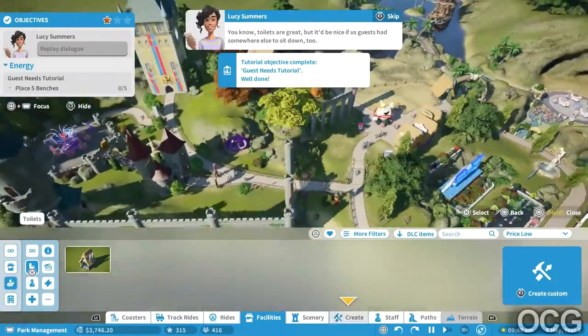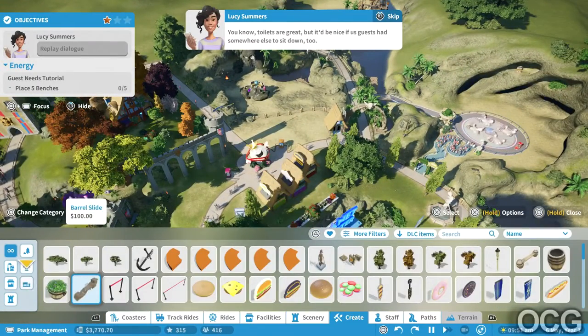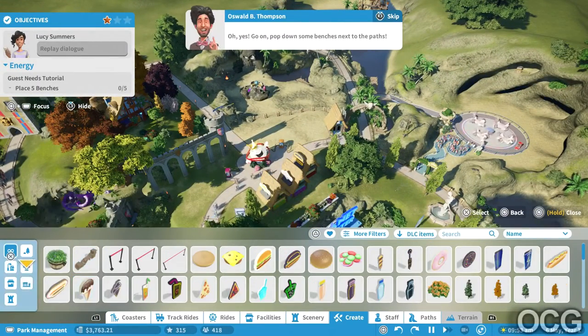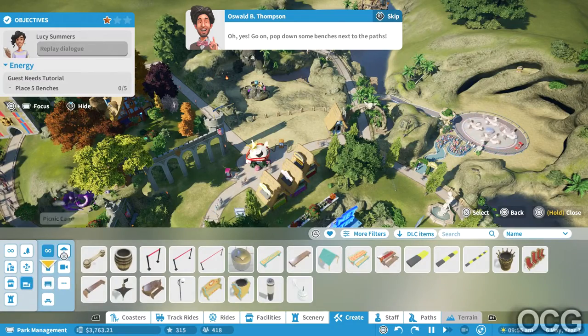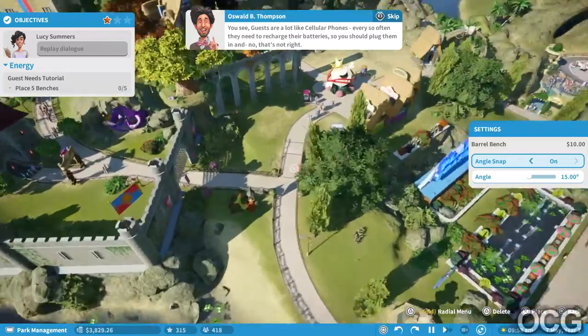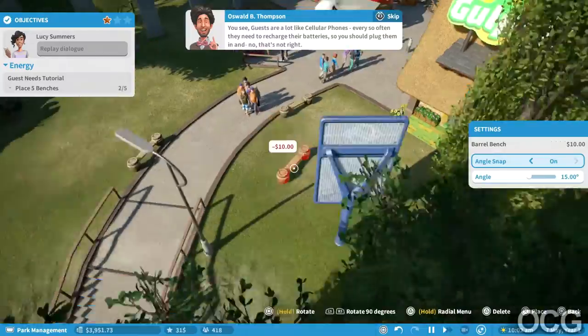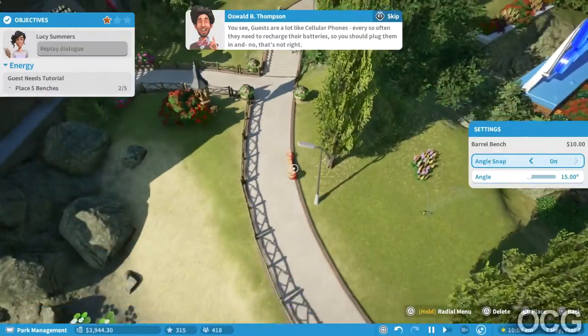We need to be indelicate - all that food and drink means we have another pressing guest need to attend to. Yeah, like really pressing - quickly build a toilet for the guests. What, a whole toilet? You're spoiling us, Mr. Thompson. Okay, bathroom - let's build one here. You know, toilets are great but it'd be nice if guests had somewhere else to sit down too. Oh yes, go on, pop down some benches next to the paths. Guests are a lot like cellular phones - every so often they need to recharge their batteries.